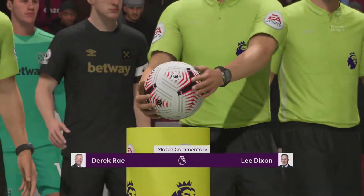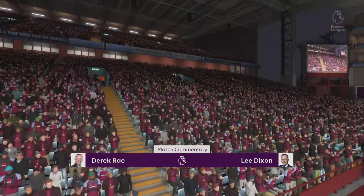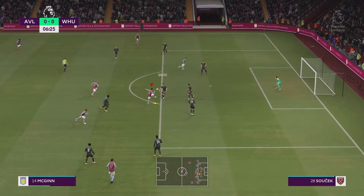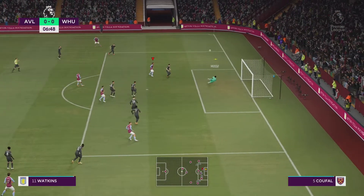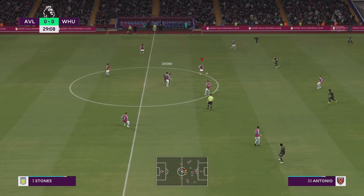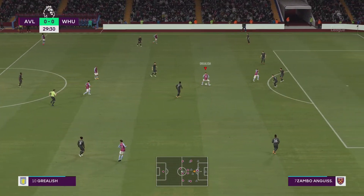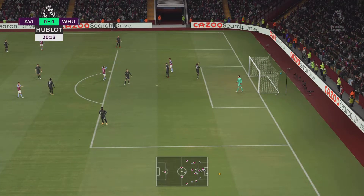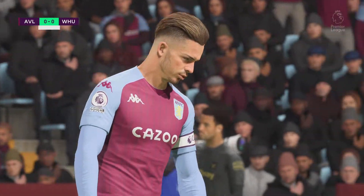We start things off back in the Premier League against West Ham United at Villa Park. The first chance comes to us — Douglas Luiz takes a decent effort, it comes back to him and he takes it on the first-time volley, forcing a good save from the West Ham keeper. It stays nil-nil, but we go again. The ball gets played to Jack Grealish and that's not a bad effort from our captain from outside the box.